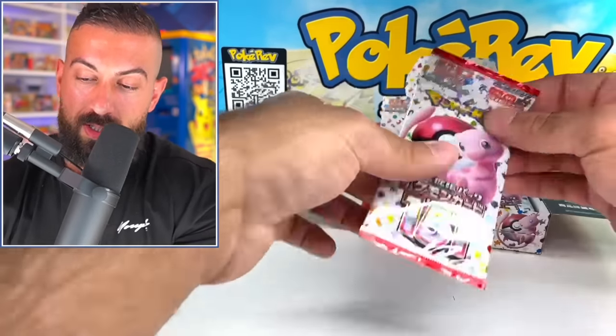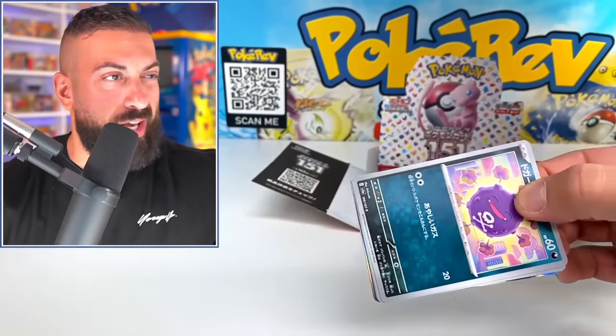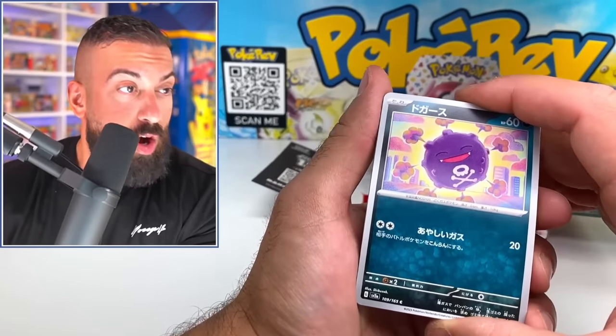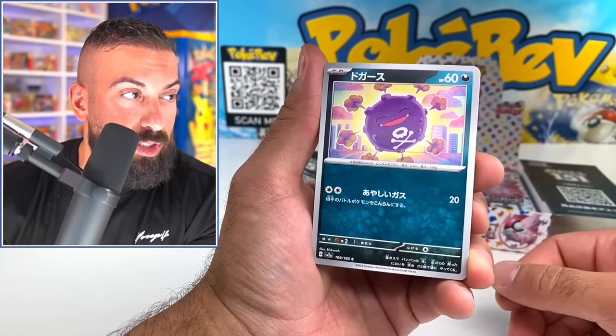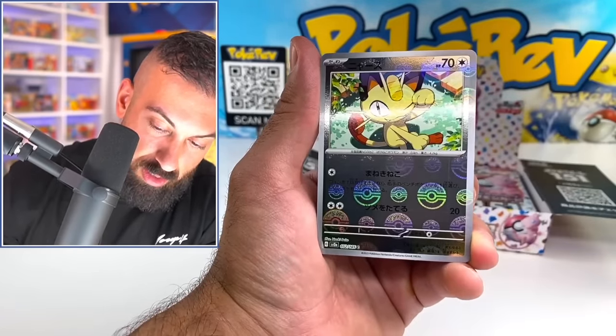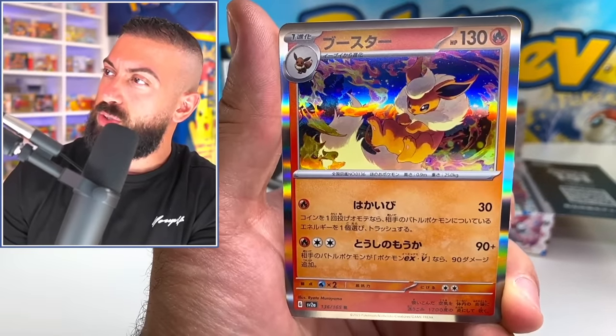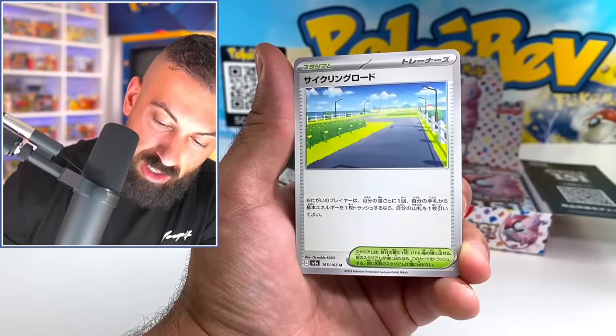I don't know all the trainer cards, but yeah, we're going through all these. There's a lot. If you include the master balls, all the reverses, every card, there's probably so many cards in this set to complete a master set — it's probably ridiculous. We got Meowth — dude, that card is so sick. Flareon holo.